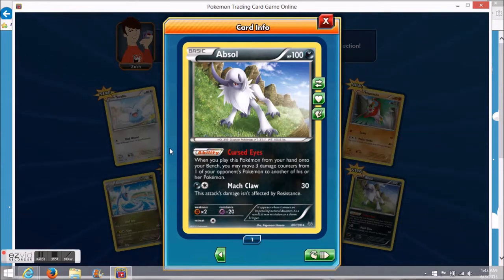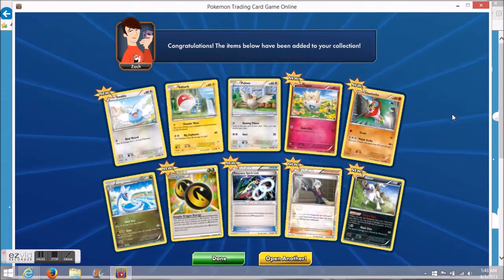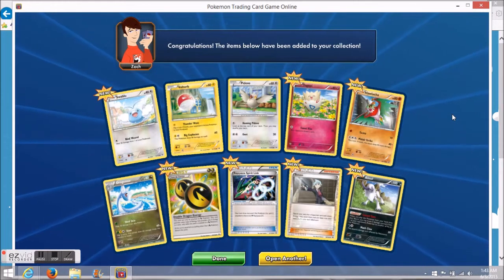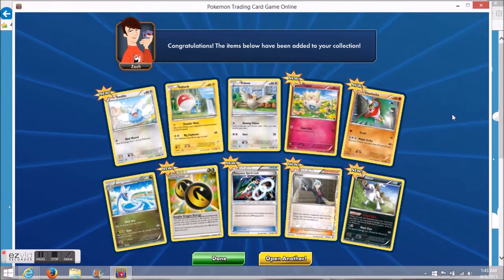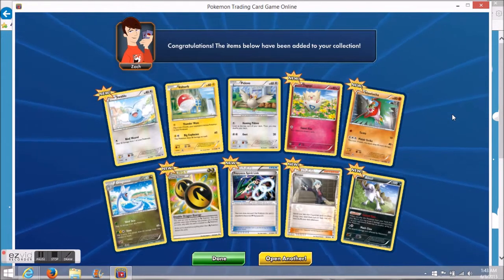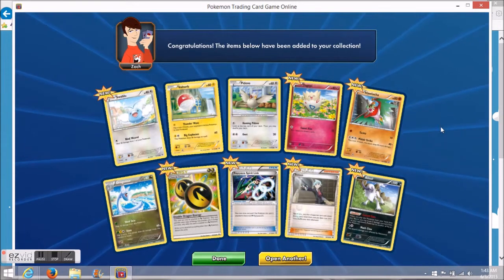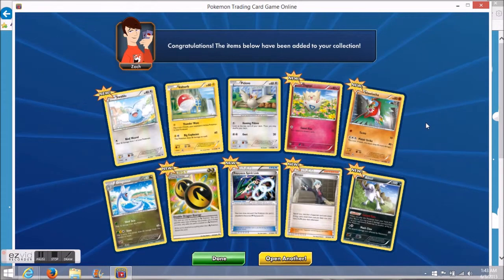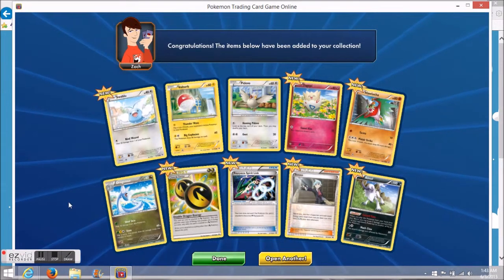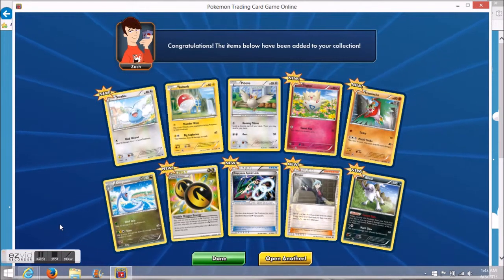Overall I'm very happy — we had one rare reverse with the Talonflame and two holos with the Jirachi and Absol, so not too bad at all. I still think we had the best pull in the first opening, so if you haven't seen my first three packs of Roaring Skies opening, definitely check that out. Anyway, that'll do it for this video — thank you so much for watching! Stay tuned for more online openings; I plan to do at least a couple more after this one. Have a great day!